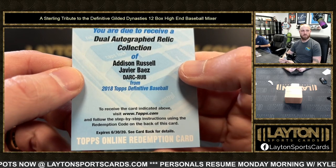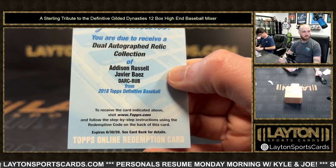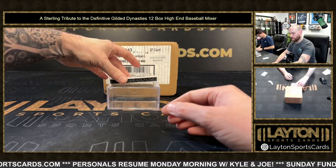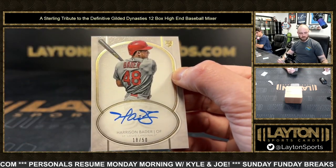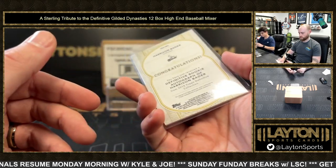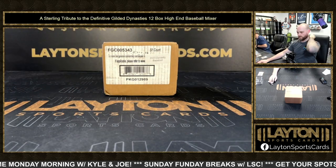Again, this is an expired Cubs redemption - you have to get with Topps and see what they'll offer, if anything. And a Cardinals rookie auto of Harrison Bader, 18 of 50. Alright, not the best box of 2018 Definitive there, unfortunately. Still Definitive, still some nice cards.